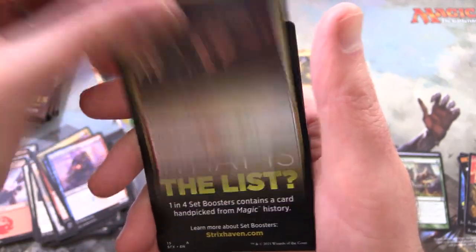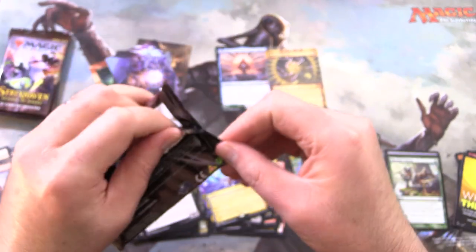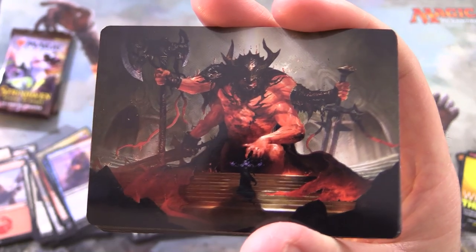Along with Electrolyze from the Mystical Archives — foil. Relic Sloth. And what is the list? I think we know by now. Is there anything you would like to see added to the list? Any spicy goodness? What do you think they should add next set?